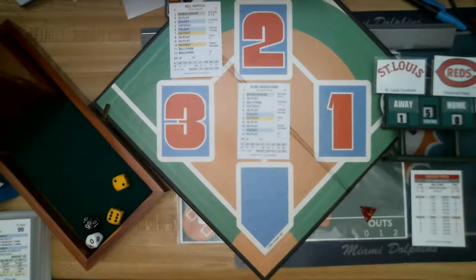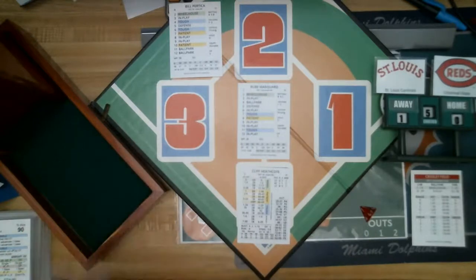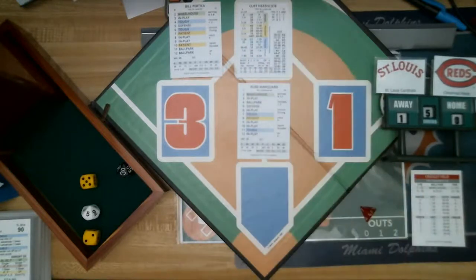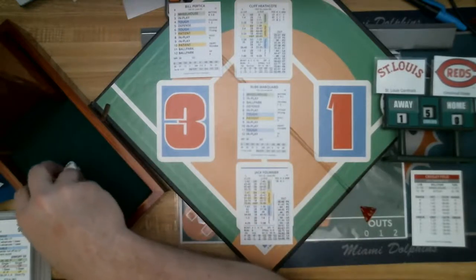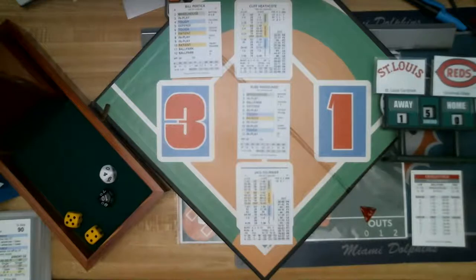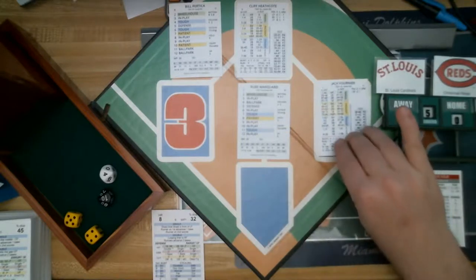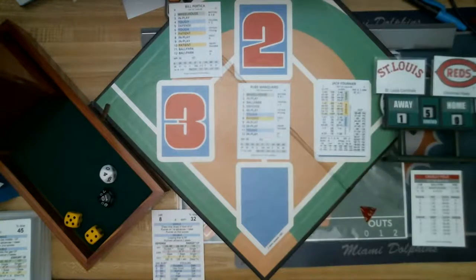Top of the fifth inning, Cardinals 1-0. Rube Marquard pitches for Cincinnati. Cliff Heathcote leads off — roll: 7, tough, 35 — a double for Heathcote, a leadoff two-bagger off the center field wall. Now Jack Fournier — roll: 9, in play, 14 — a base hit for Fournier, a sharp liner dropping in front of left field. Runner on second scores — Fournier gets an RBI base hit, Heathcote comes in, Cardinals up 2-0.